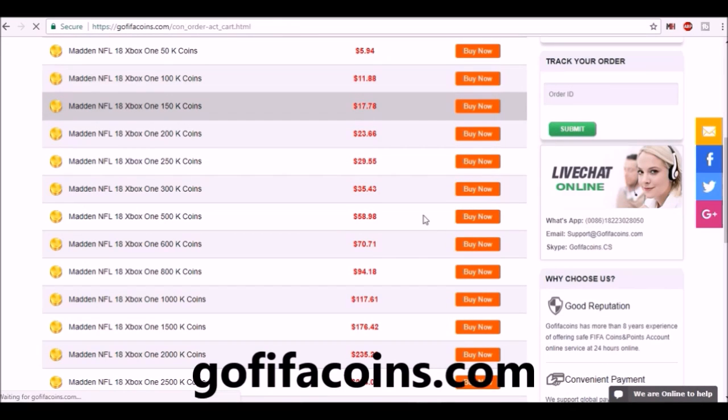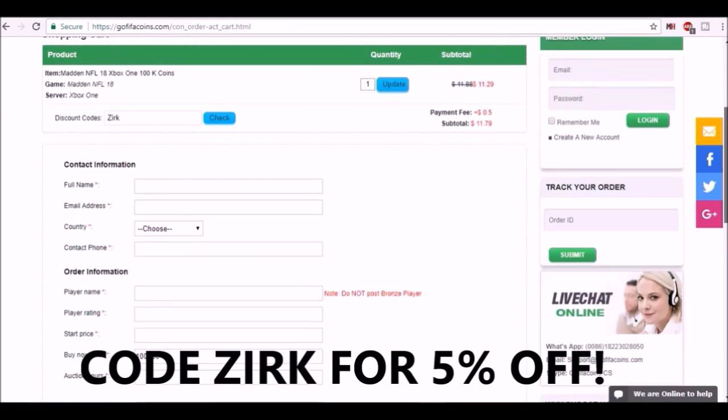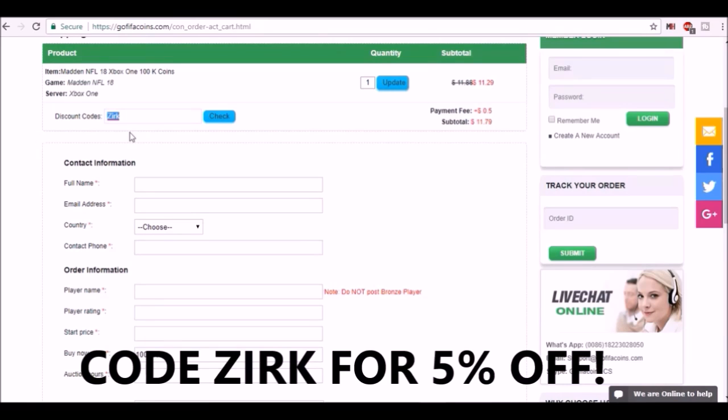Cheapest Madden 18 Ultimate Team coins around - check out GoFIFACoins.com and use code ZERK for 5% discount on your order.